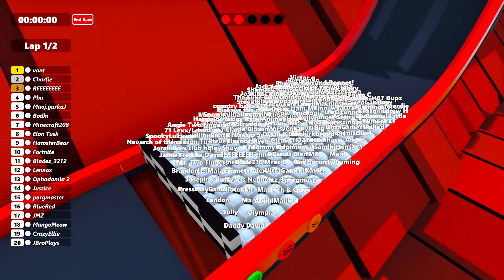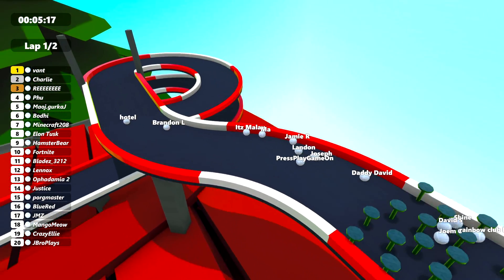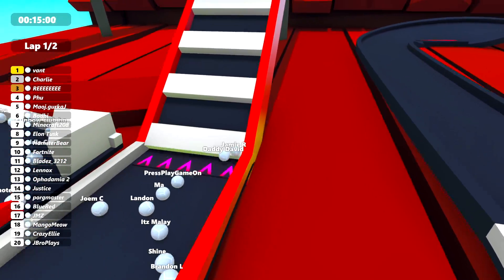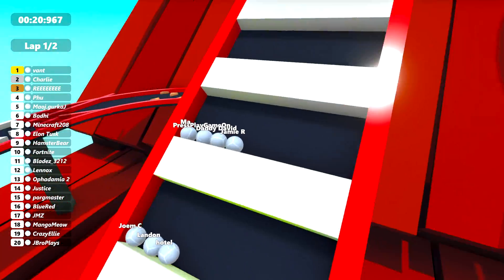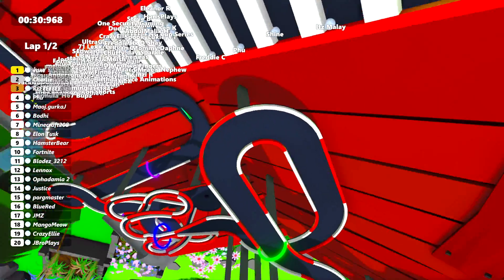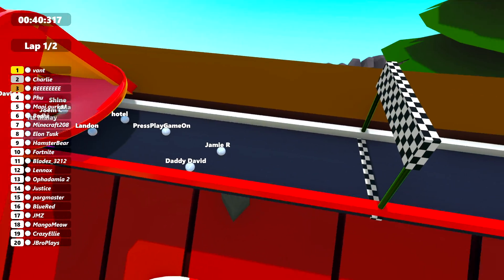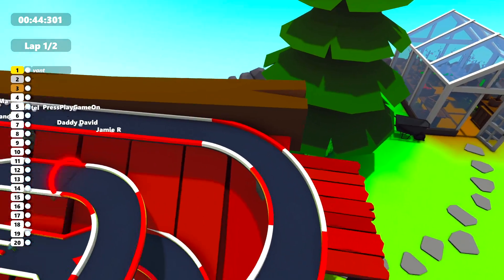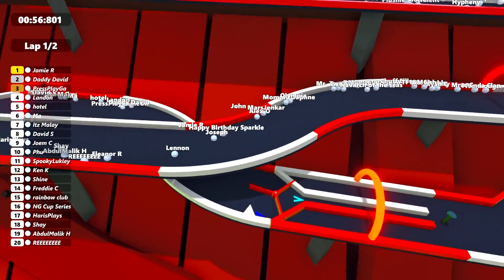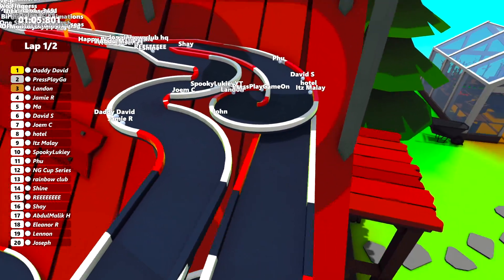Let's go and do race number two. Here we are back at the start line for our second race — this one is going to be two laps, so a bit longer than the previous one. Daddy David's starting in first on the inside corner. Is that Hotel currently in first? Brandon L in second, and It's Malay in third as they go down that double spiral and onto the escalator. Press Play Game On has come out victorious onto the top step. It looks like Jamie R goes across that start-finish line, currently leading. Jamie R is holding on to first place with Daddy David close behind in second. John has fallen off the track and may not get to the end of this race, unfortunately.